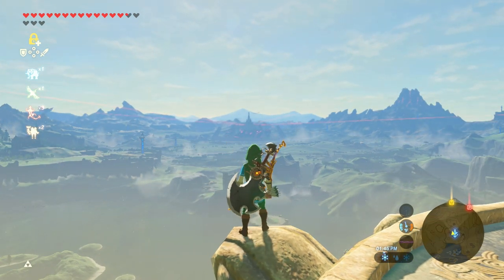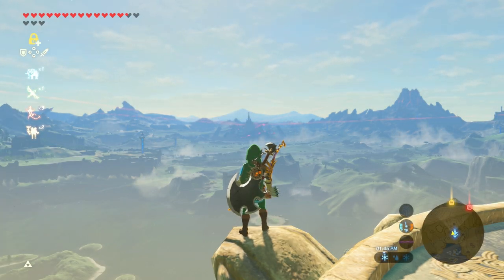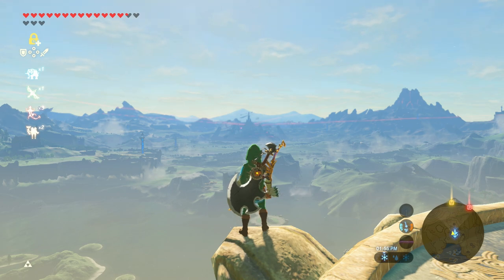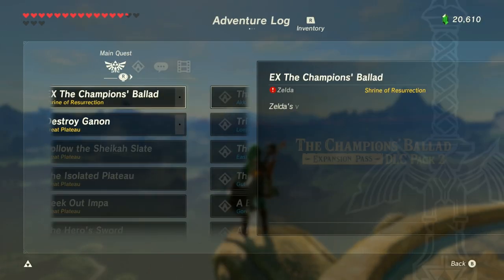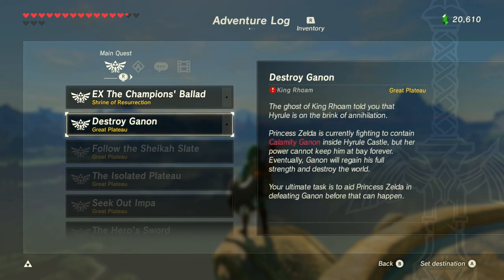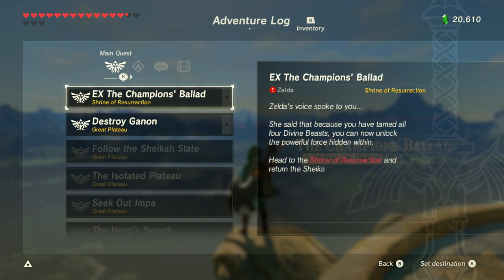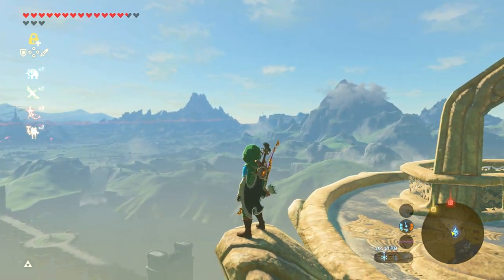And do some stuff in Hyrule Castle. I do want to get the Hylian Shield — I know some people have been asking me about that, and that is in the castle. There's also the Royal Guard's armor and weapons and stuff like that. And then, of course, fighting Ganon. There's also the DLC, which I might do after we beat Ganon, because the DLC came out months after the game came out, so it was kind of assumed you already beat the game when the DLC came out. That's kind of the order that it was assumed you were going to play it in.